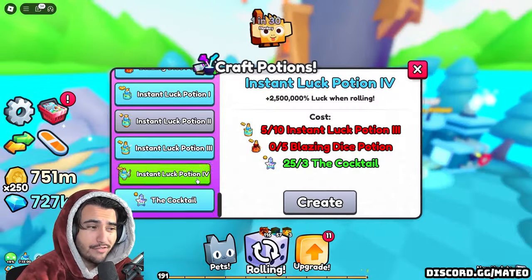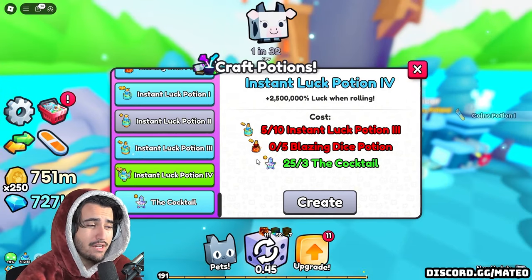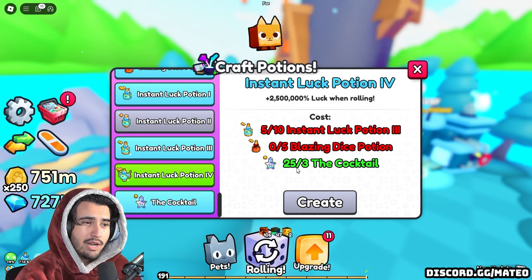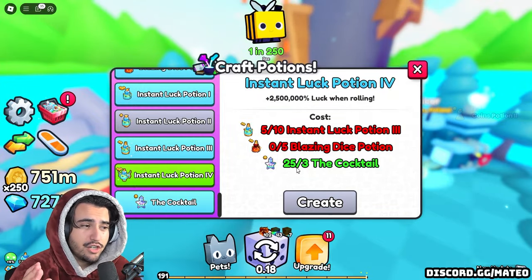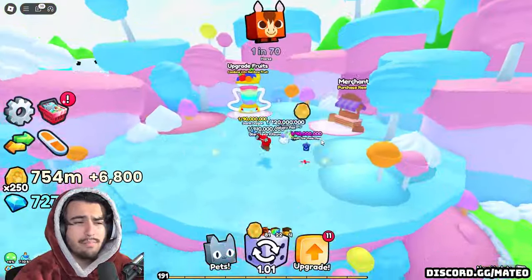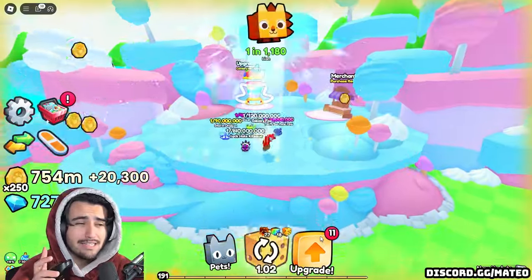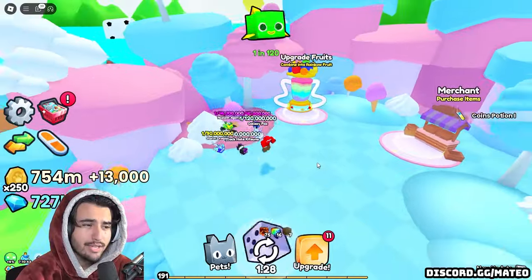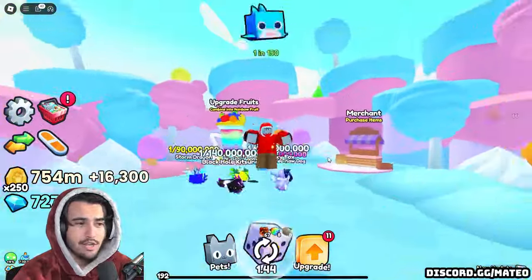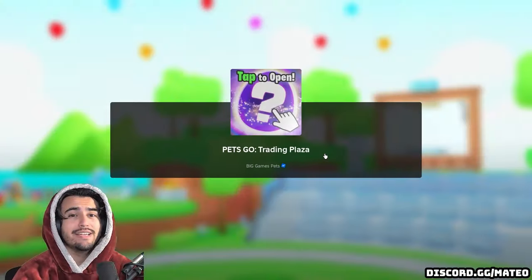You are also able to craft instant luck fours, but they are very expensive - they cost 10 instant luck threes, five blazing dice, and three cocktails. The more diamonds you have off the start, the easier it is to do this because you can buy more pets and flip even more. It's about 370,000 total diamonds needed to buy all of the upgrades from last week's update, so I would make sure you have at least a million for the coming week. This appears to be Big Games' newest business model where they make diamond upgrades, hoping players buy diamonds with Robux rather than use this method.